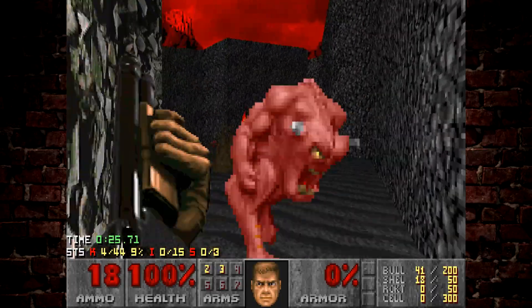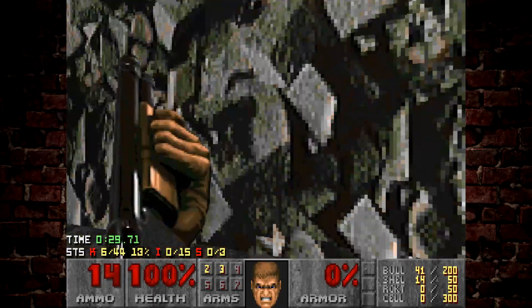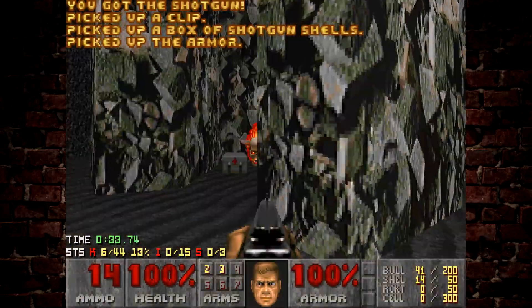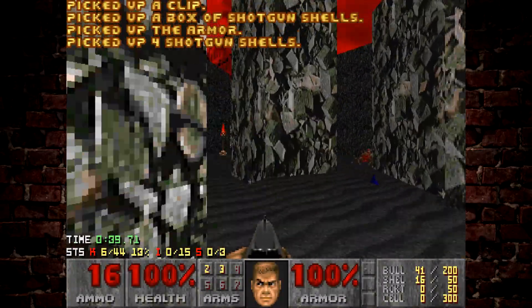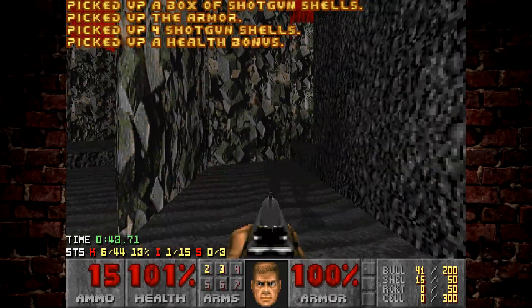Then slowly eliminate all the enemies coming towards me. The idea is to get rid of as many enemies at the bottom of the level as possible so they're not left wandering around. If they wander around they could potentially follow me up and hit me later when I'm not expecting it. There's also quite a bit of ammo dotted around here, so it's a good way to get my reserves up.